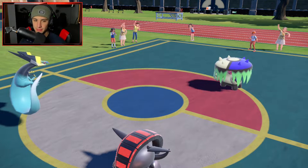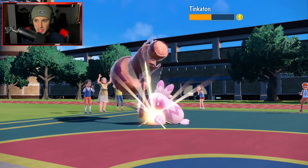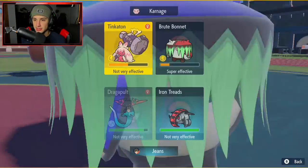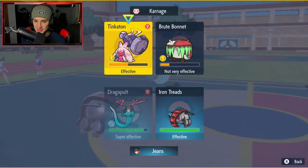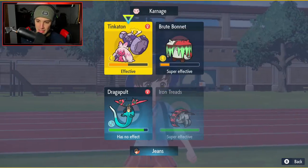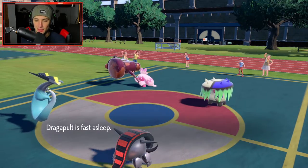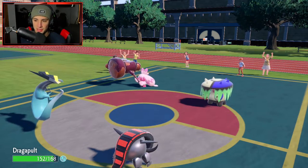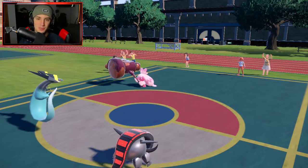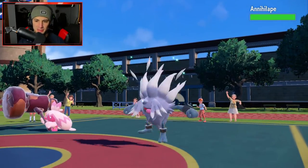I can see them bringing out Tinkaton — yeah, Tinkaton comes out. Protect would be my play, but I feel like they have to read the Protect. So I'm going to Dragon Darts into that thing and just Body Press. I don't think we Protect — they might not even Fake Out. They think I'm going to Protect, but I'm not protecting. That's exactly why I didn't go into Protect. The play seemed too obvious. Body Press comes out — beautiful play from us.